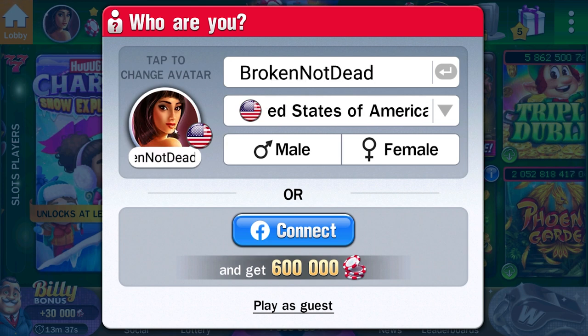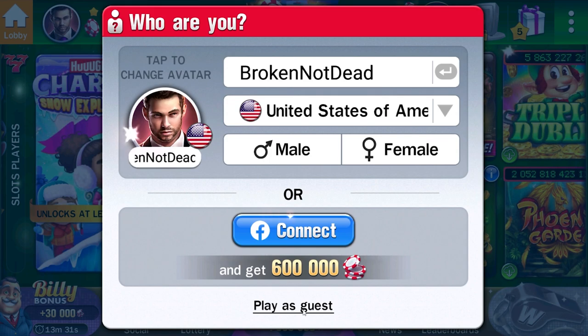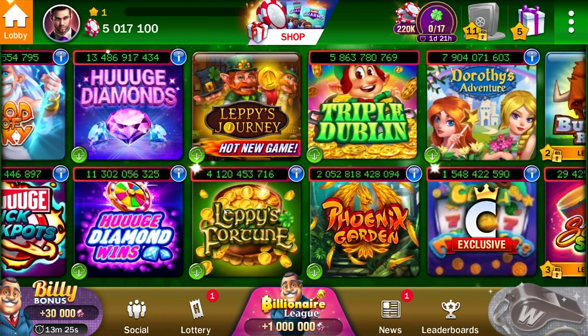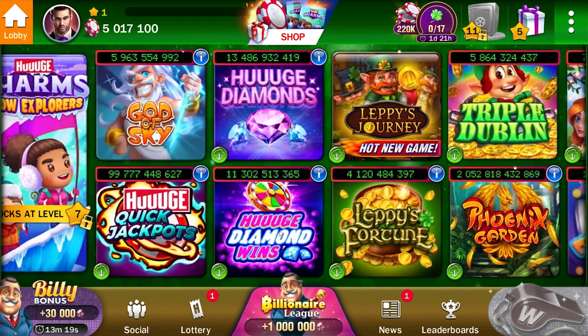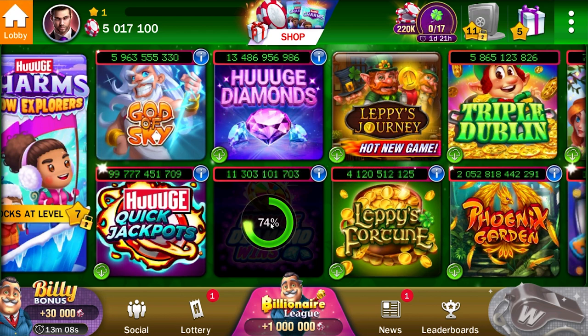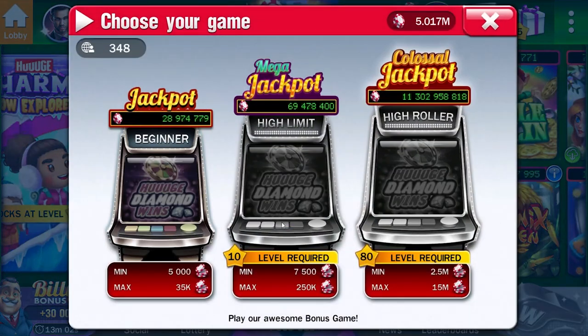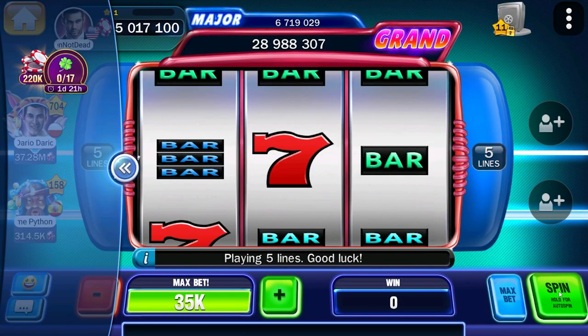You got to this point, and what you have to do in the beginning — and that's really important — is that until level 40, you actually have no way to actually lose all your chips. The game changes which slots actually give the best payouts every now and then, so you may want to use the time you have until level 40 to find which slot is the best for you. What you're gonna be doing is just let it roll — try to use max bet every single time you can, basically so you can level faster.